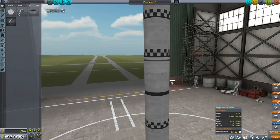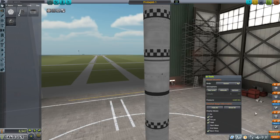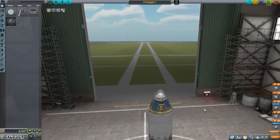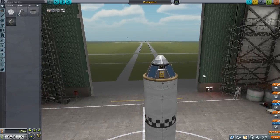We've got the usual Terrier engine up here and the Swivel engine down there. Looking at the vacuum stats — the sea level stats are radically different — I think this is more than enough to get to the moon and back. We could probably swing by Minmus too, but they haven't given us a contract for that.